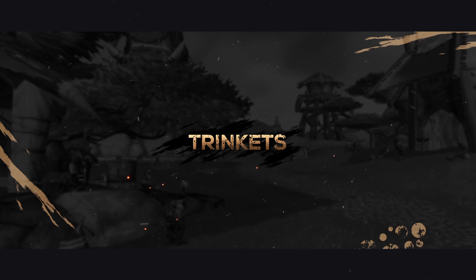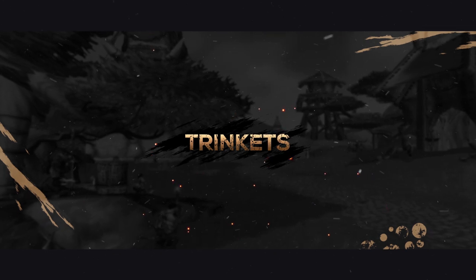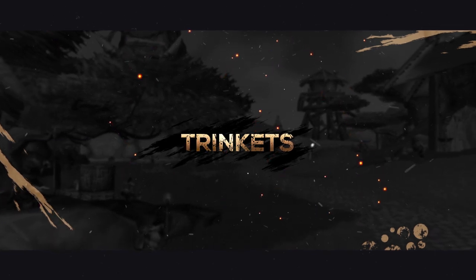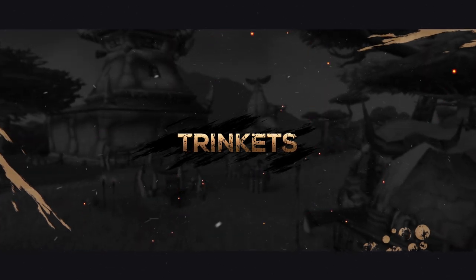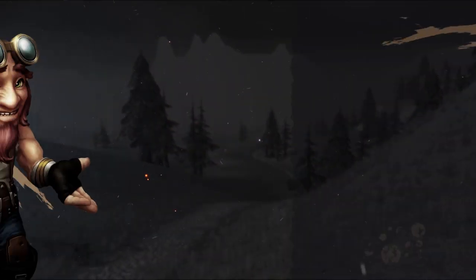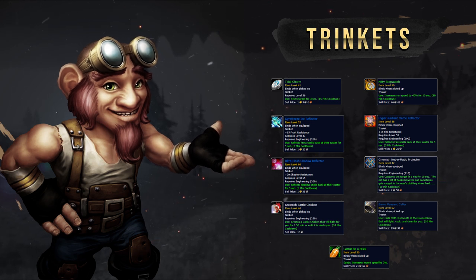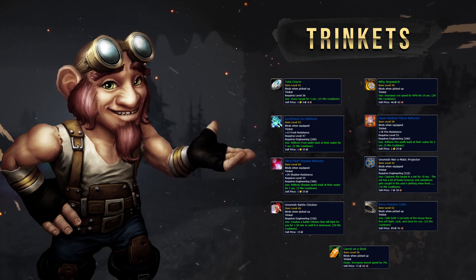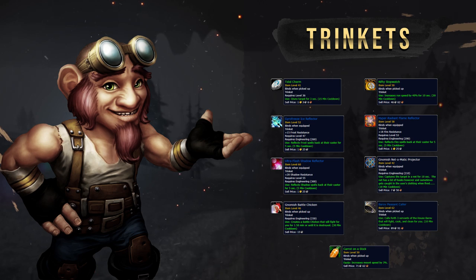Our last items on this list is going to be our trinket slots. Now, trinkets on Classic are a little different. There is no best in slot trinkets for PvP. Instead, there are trinkets that are best for certain situations, and you should accommodate that by having a wide array of trinkets at your disposal. As these trinkets often have a very long cooldown, it's good to swap depending on what trinket is on cooldown. Some examples are Tidal Charm, Nifty Stopwatch providing unrivalled utility, whilst being an engineer allows you to have a ton of gadgets including Net-O-Matic, Battle Chicken, and all of the reflectors. With all of that in mind however, there are two trinkets for warriors that are good in every single situation, and those are Blackhand's Breadth and of course Hand of Justice.